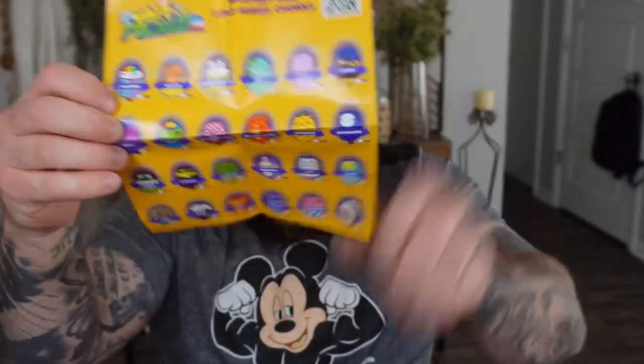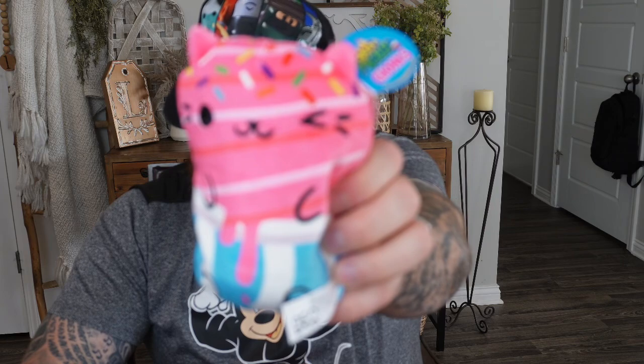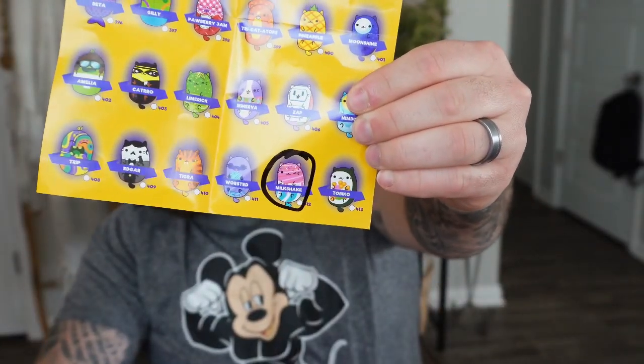There's a Doge series and a Purple series, so we have two different maps we need to look at. This one is Milksate, number 412 — we have to find Milksate on the Doge series map. He's got all the cool little sprinkles. 412 — right there! We circled him and we're moving on to the next one.